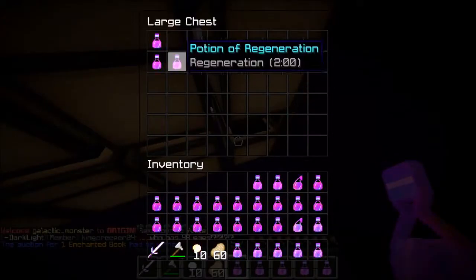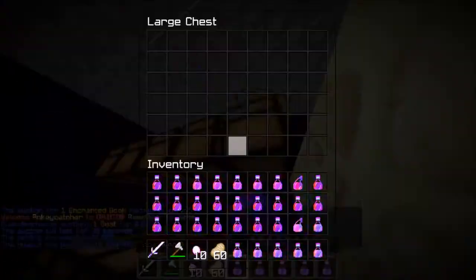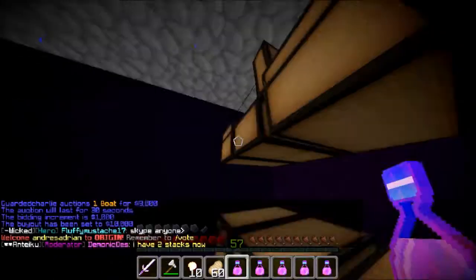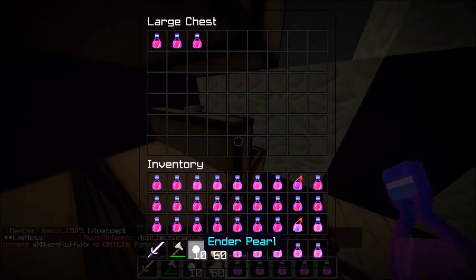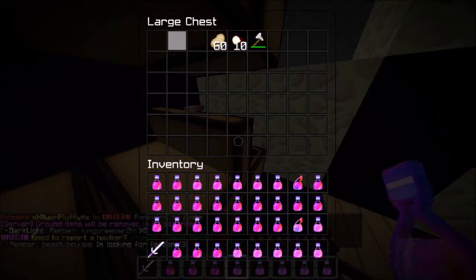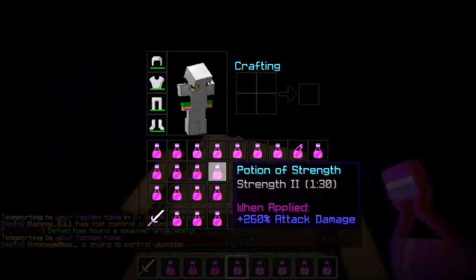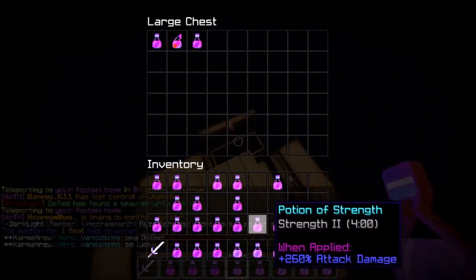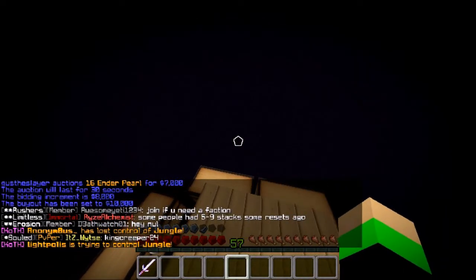Let me check — I believe this is the last of it. I don't want to leave here just yet. Let me check all of these chests to make absolutely sure I took everything. I don't need a stack of pork chops and an axe — an entire two dubs of potions is way better than that.